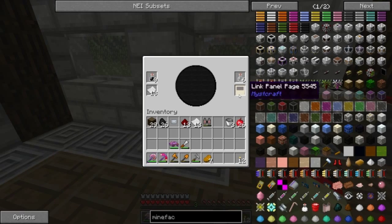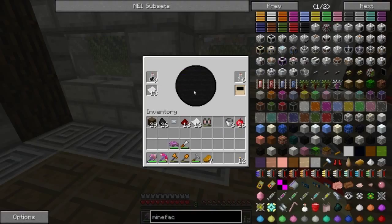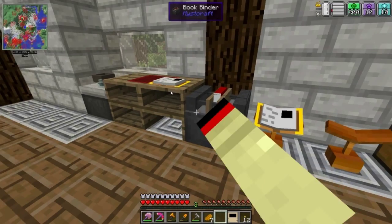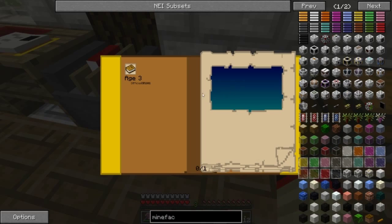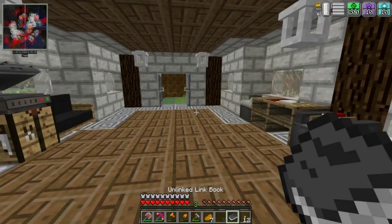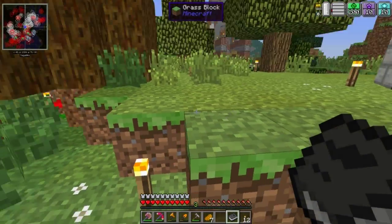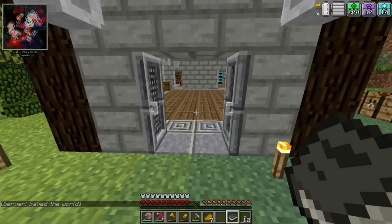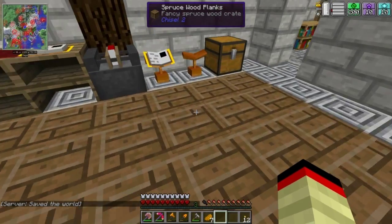Basics of Miscraft: get the ink vials, make the ink vials - fairly simple. Put them in here, then put paper in the bottom, and you get these link panel pages. To make a linking book - this is what you need if you go into one of the ages you make, one of the worlds you make. You're going to need a linking book to get back out, or you can never get out again. I'll come back right here if I use that book.